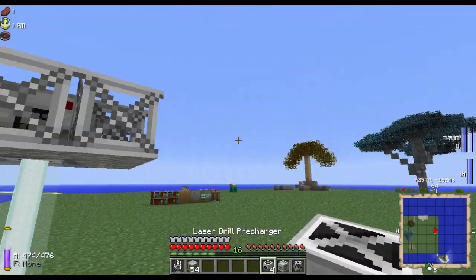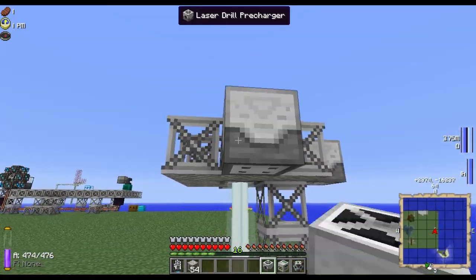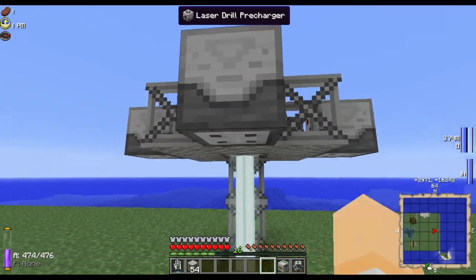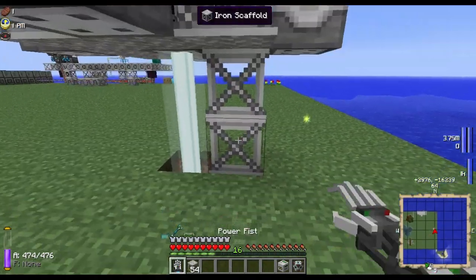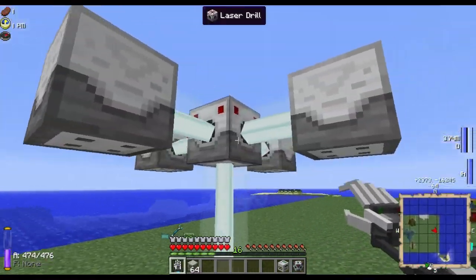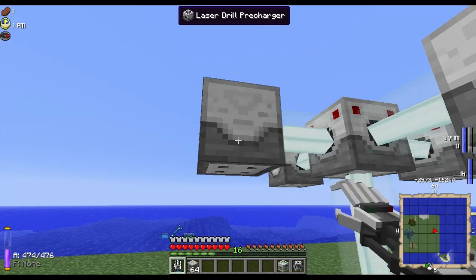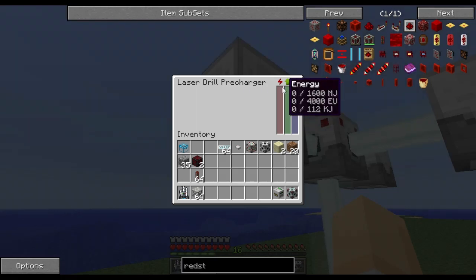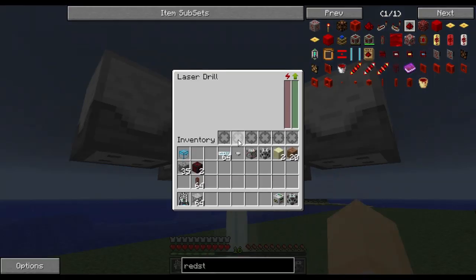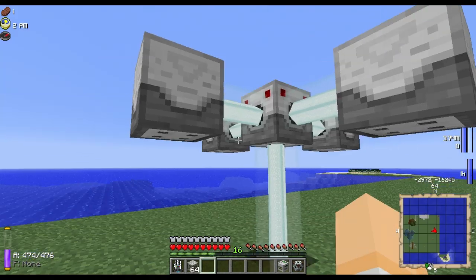Then we take our pre-chargers and point them at all four sides of the drill. We then take out our scaffolding and you will see that beams connect to the sides of the laser drill. The laser drill pre-charger has energy and a work ticker and an idle ticker like all MFR machines. The laser drill itself has an energy ticker, a work ticker, and an inventory which I'll explain a little bit later.